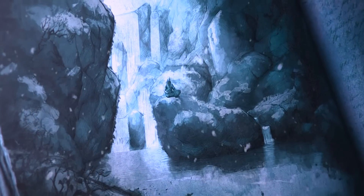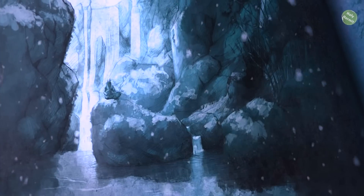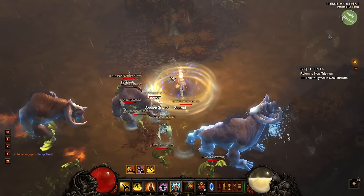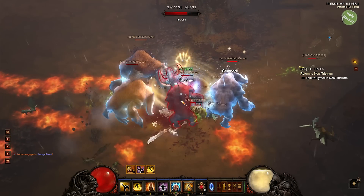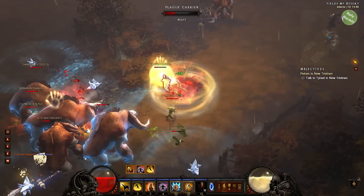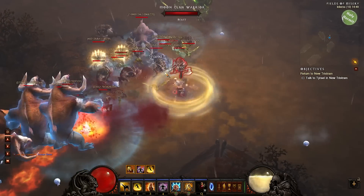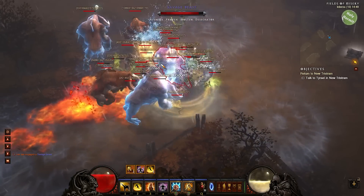Hello everyone, I am the Holy Hermit, and right when you thought there could be no more, here I am to present you a specialized monk build that will allow you to decimate elites and mobs on MP10. This amazing build is a jack-of-all-trades, meaning your monk can dual wield, use a two-hander, or play on Reaper of Souls without having to worry about kill speed. Elites and mobs around you will have a low morale, whilst your monk sails its way to the victory. So let's begin, shall we?